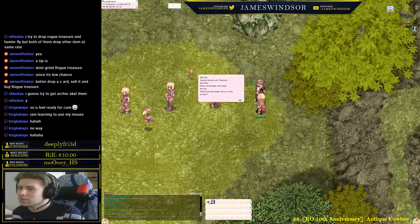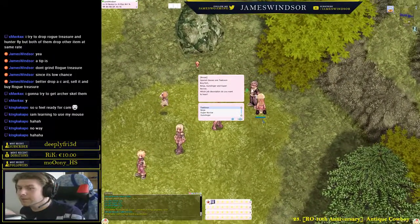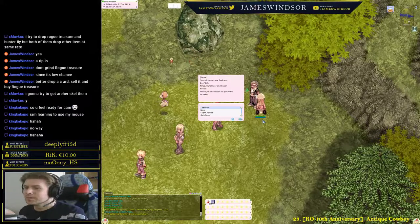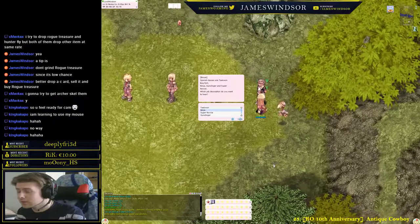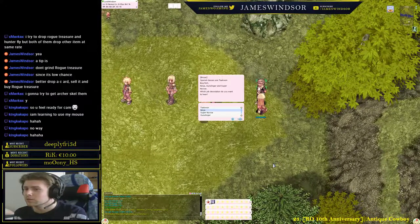There's also the ninja rebellion class. The Super Novice gets the first skill tree from all other classes — mage, acolyte, swordsman, thief, and merchant. It's a fun class though not very strong. Gunslinger — you shoot things with a gun. There's going to be an update called Rebellion in the near future but we don't have that yet.